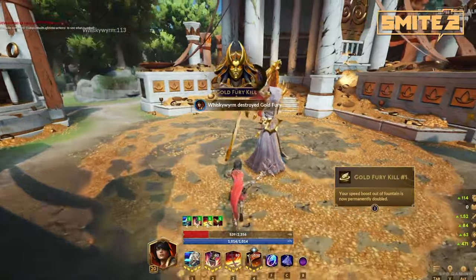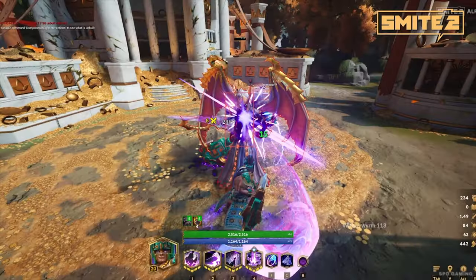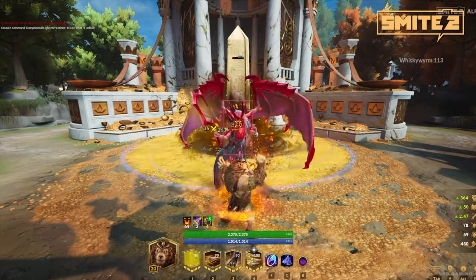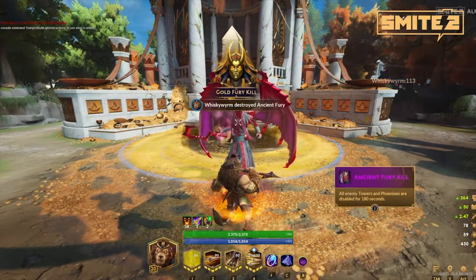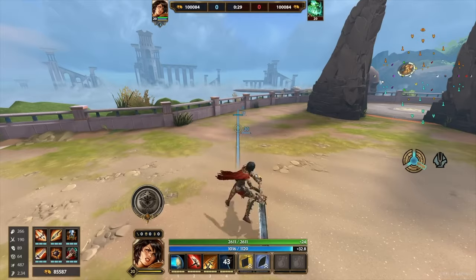We wanted to add something so that Gold Fury is still worth taking in the endgame. Now when you defeat her, she gives you permanent team effects and she has three of them. Once you get all three, the Gold Fury transforms into the Ancient Fury, and the Ancient Fury will then start turning off all the towers and phoenixes.